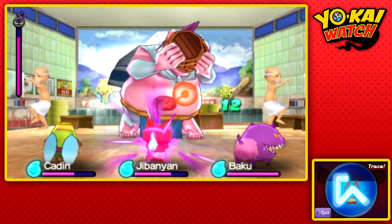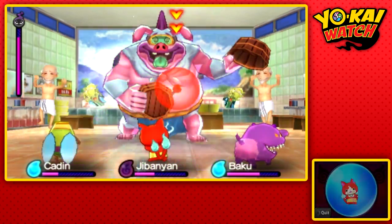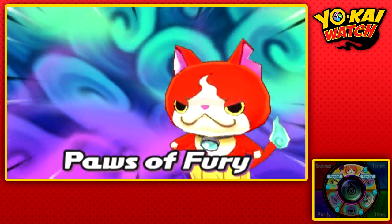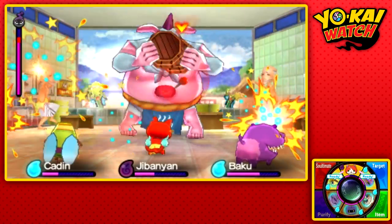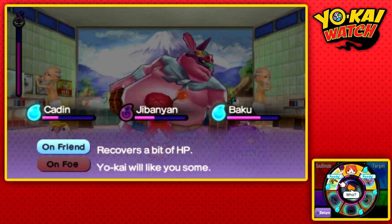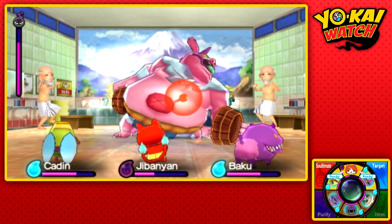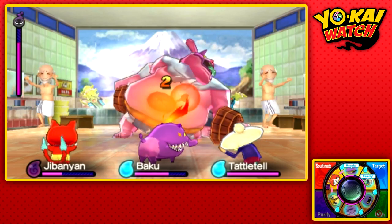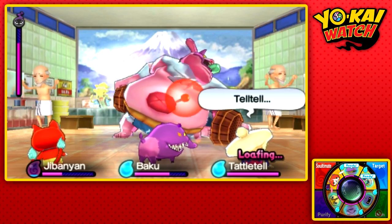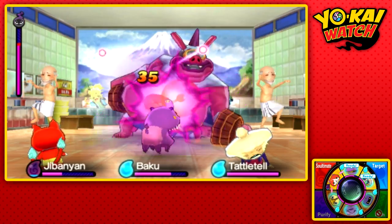Now his stomach has been revealed — now we're going to use Jibanyan's Paws of Fury. We actually took a ton of damage from that, and once he does that you need to heal up. This fight is intense — you absolutely need to heal. I'm going to use a custard bread on Kaden and heal him up. We do not want anyone to die here. Baku, everyone's so lazy — this is our time to attack and no one's attacking. I'm livid.